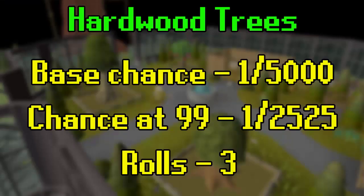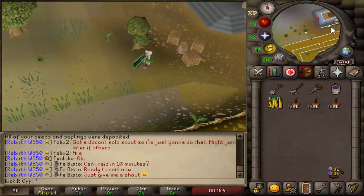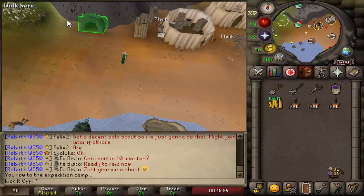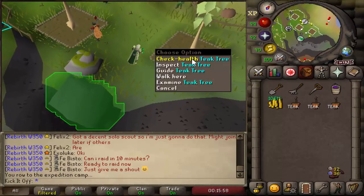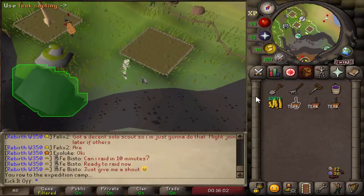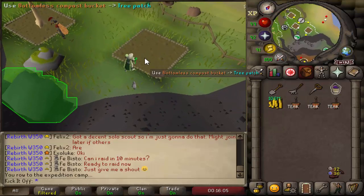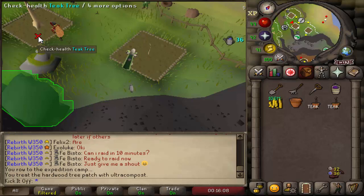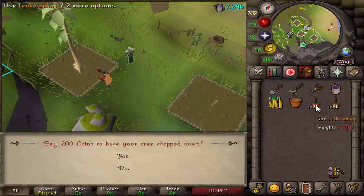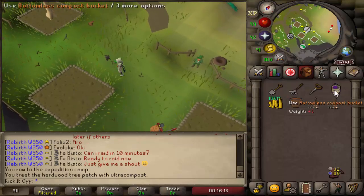The next trees are hardwood trees, grown on Fossil Island — you need to complete the Bone Voyage quest to access them. Both teak and mahogany have the same chance, but you should do teak as it grows faster. The base chance is 1 in 5,000, and you can do a run every three days or so, giving a 1 in 2,525 chance at level 99 every time you check the health. You get three rolls of that each time, and teaks are very cheap — one of the most common ways people get this pet.